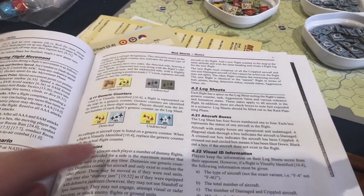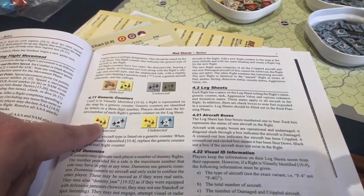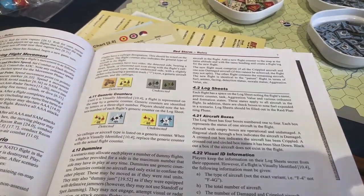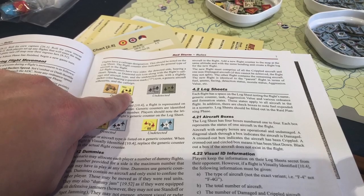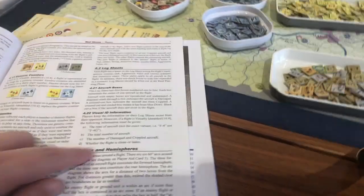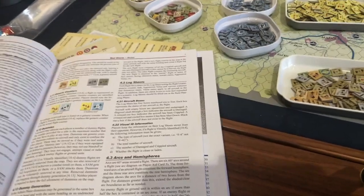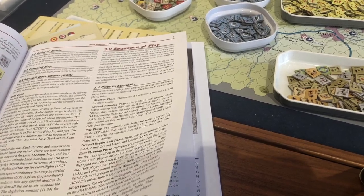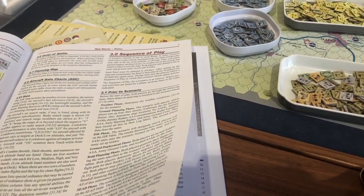You can see here the question marks are the undetected side, and then the detected side is going to look like that. Those are generic counters. And then these are actual flight counters, same deal where it shows the named pilot and the actual type of aircraft that it is. There's also visual ID — there are a whole bunch of things talking about the different levels of detection you can have for an airplane. That alone is half a page of discussion.